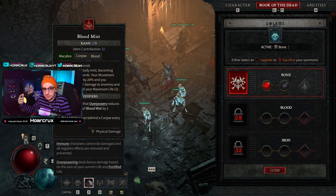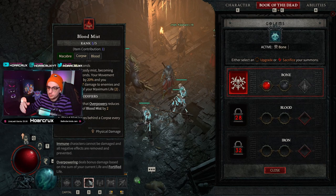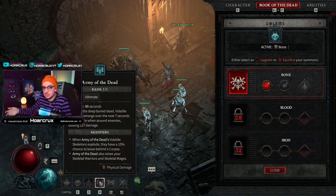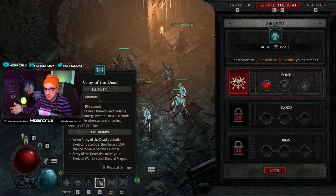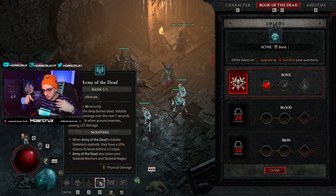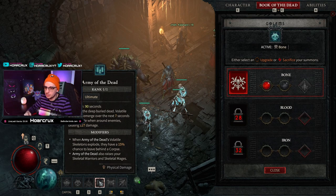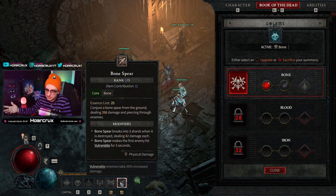The core rotation for this build: you want to open with Bone Spear to put vulnerability on enemies, kill one to create a corpse, roll in with Blood Mist over the corpses, and you're just going to delete everything around you. Army of the Dead is your oh-crap button — if your army dies or you need more corpses on the spot, you resurrect your entire army, the extra zombies throw themselves at the boss dealing splash damage and leaving corpses behind. Decompose is your spammable, and Bone Spear is how you apply vulnerability to all your targets.